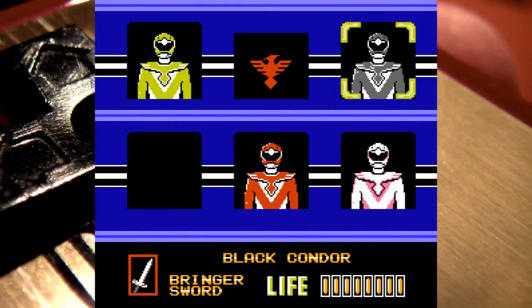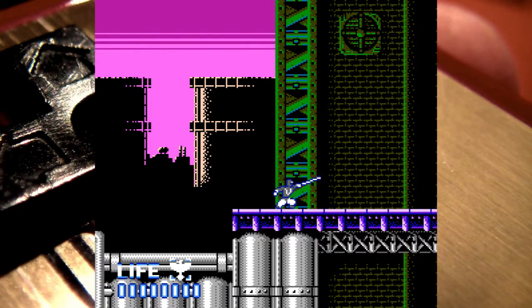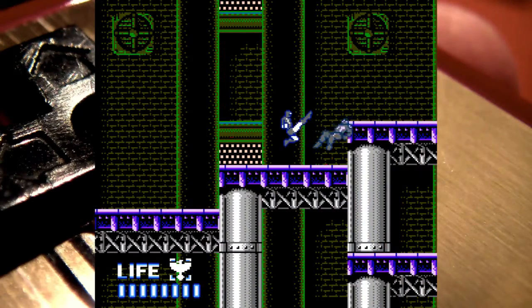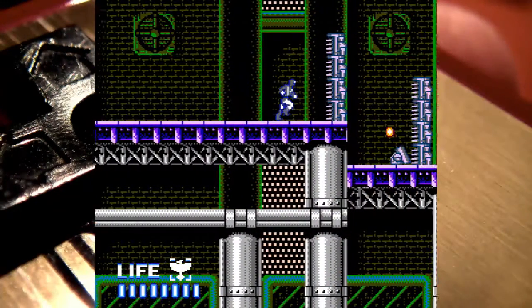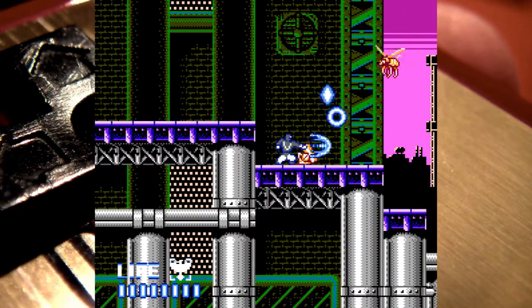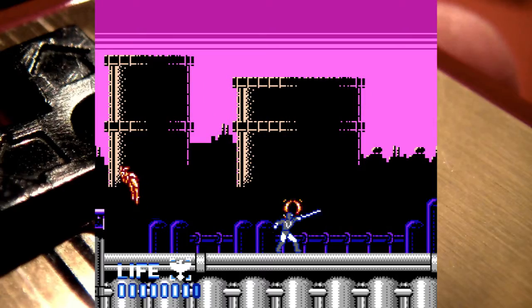Let's do the Black Condor — let's see where I start. I start at the beginning, but I'm now the Black Condor. He does a kick too — so the sword users all do kicks. He's just stronger altogether. The footmen do take two swipes of the sword versus three shots of the blaster, and that makes sense — blaster versus sword. Usually ranged does slightly less damage because you're ranged.